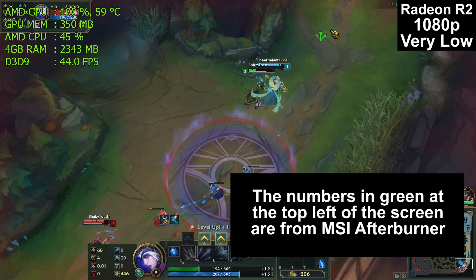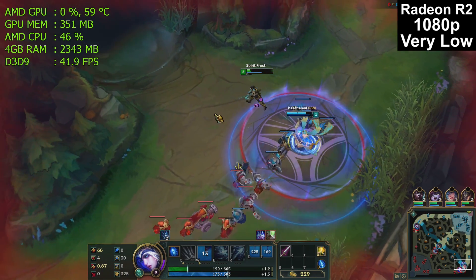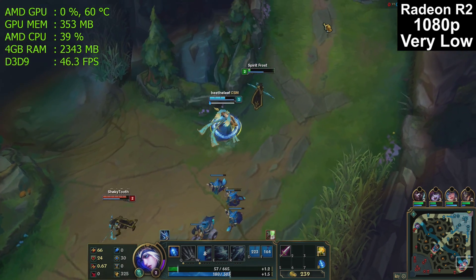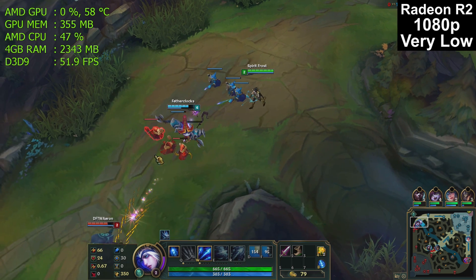MSI Afterburner shows graphics, memory, CPU, and more. If you look in the upper right-hand corner, you will see that right now we are playing on the $200 HP laptop with the Radeon R2 graphics, and we're playing at very low detail settings.